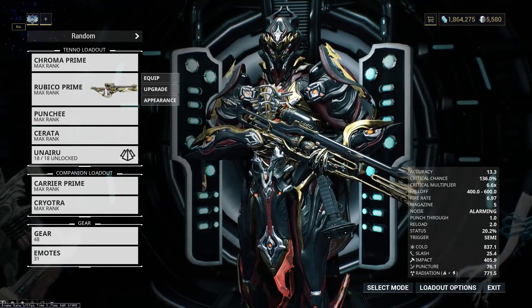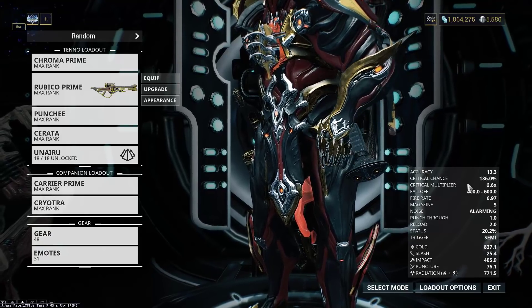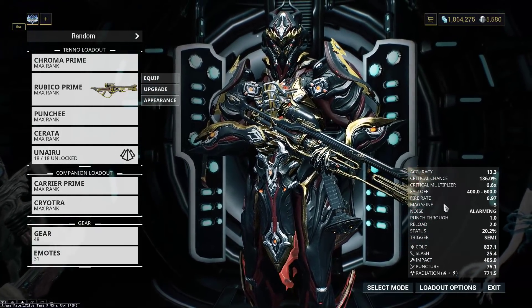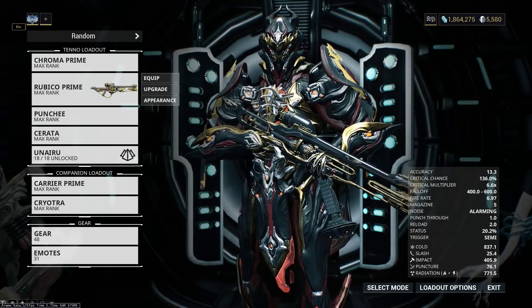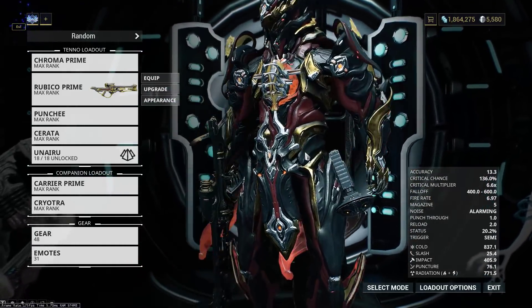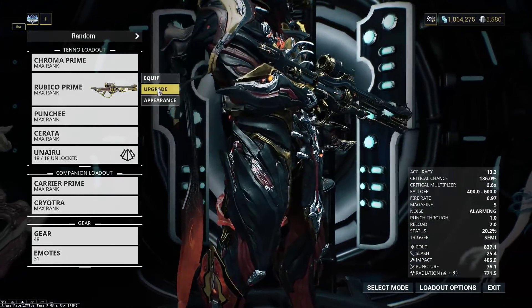My weapon of choice is always the Rubico — this is our on-meta weapon at the moment. It has an exceptionally high crit chance for a sniper, and an exceptionally high crit multiplier as well. It has a decent fire rate and magazine. It's basically the weapon of choice, really. It can be spammed, it has very high DPS per bullet. So that's why we use it.